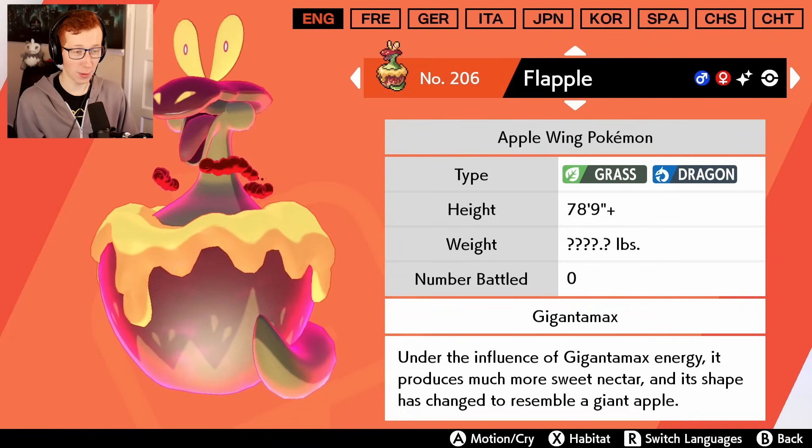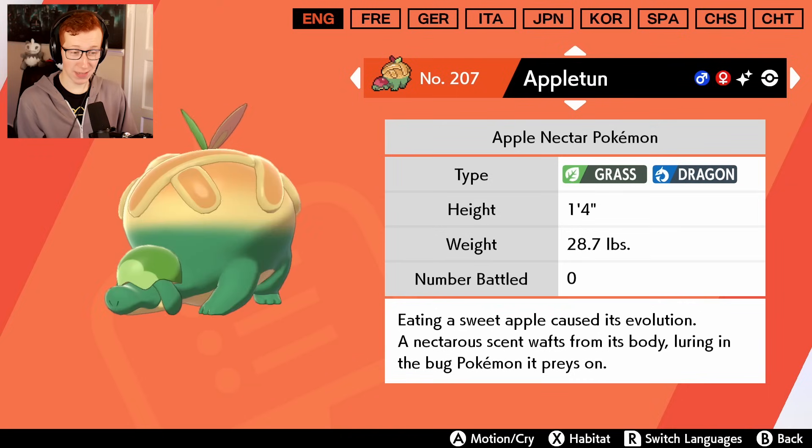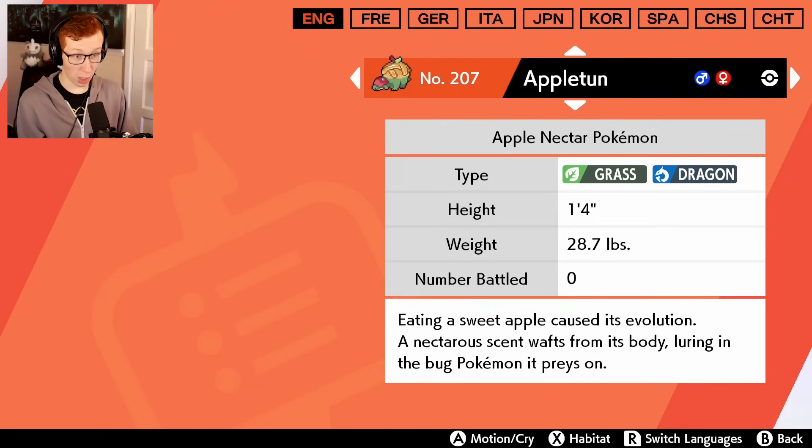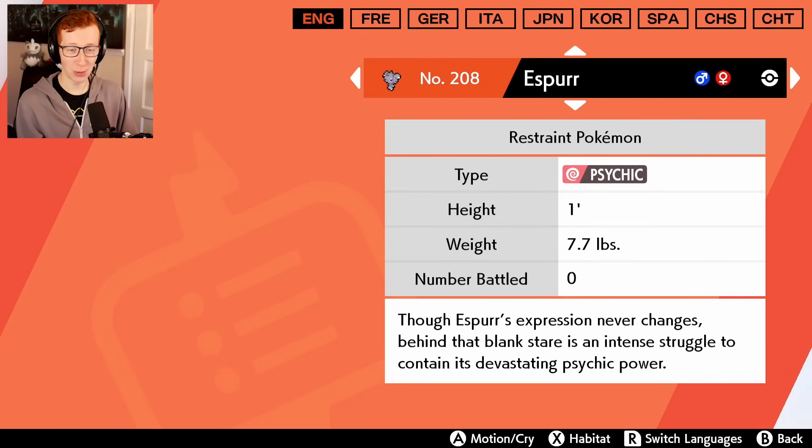The Dynamax - it's a green apple, makes sense. And Appletun is a green apple too. But I think I prefer the normal version of Appletun, but I will devour an apple pie - don't get me wrong, I will absolutely devour that thing.